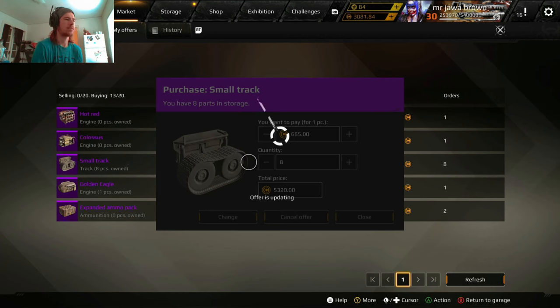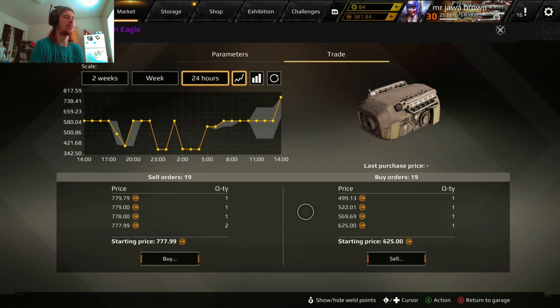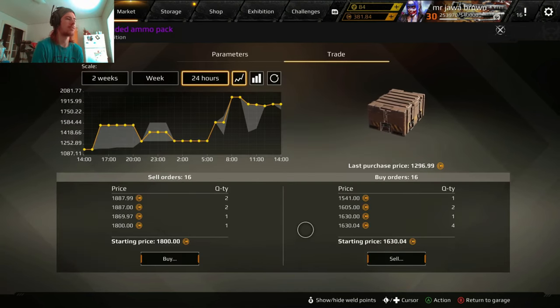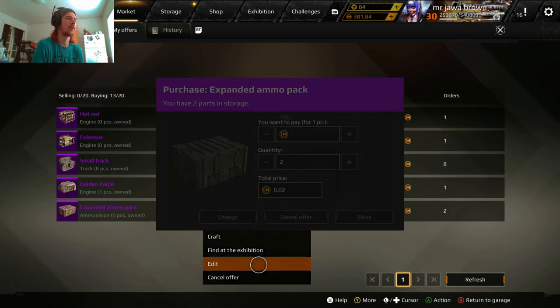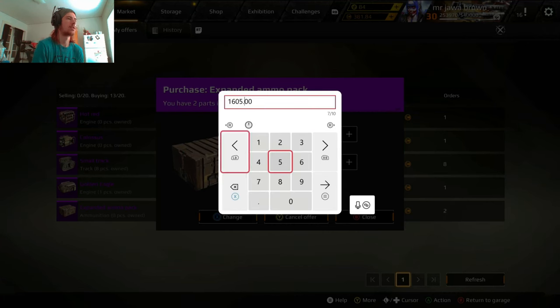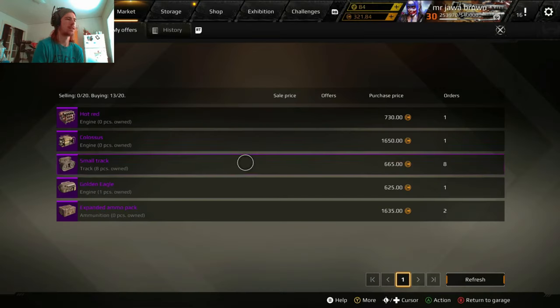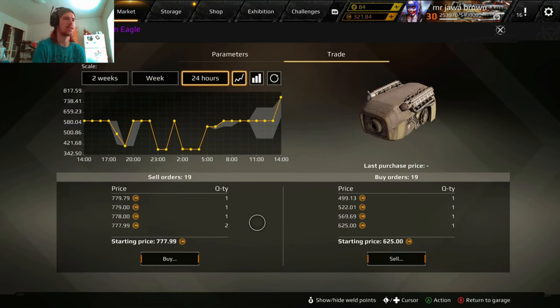Everything's so expensive because of the views event. I've been crafting everything possible but everything just keeps getting more expensive — look at that, 1630. I should just quick-buy some of this stuff because it's going to keep staying expensive the more people that get on.